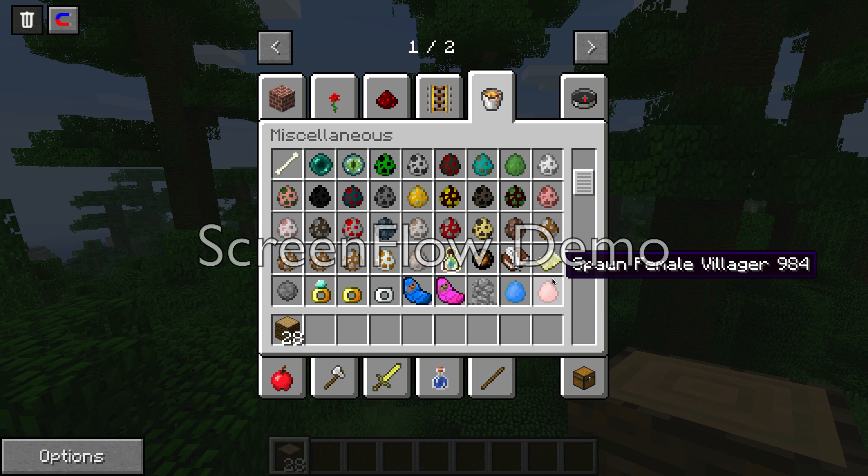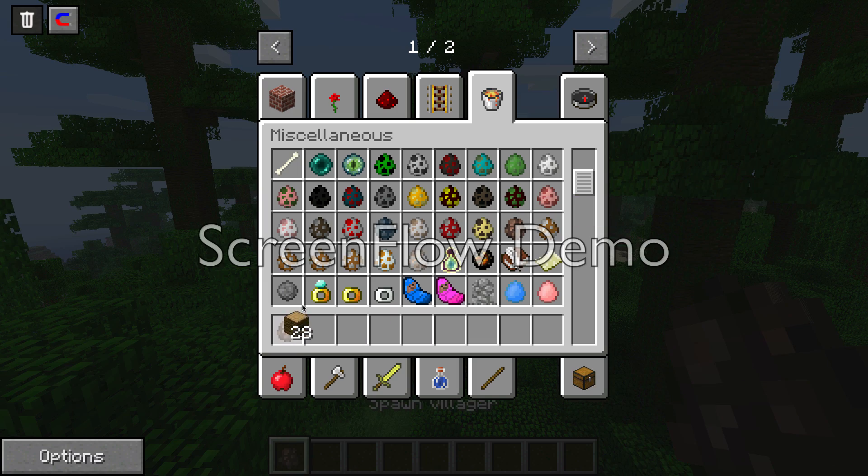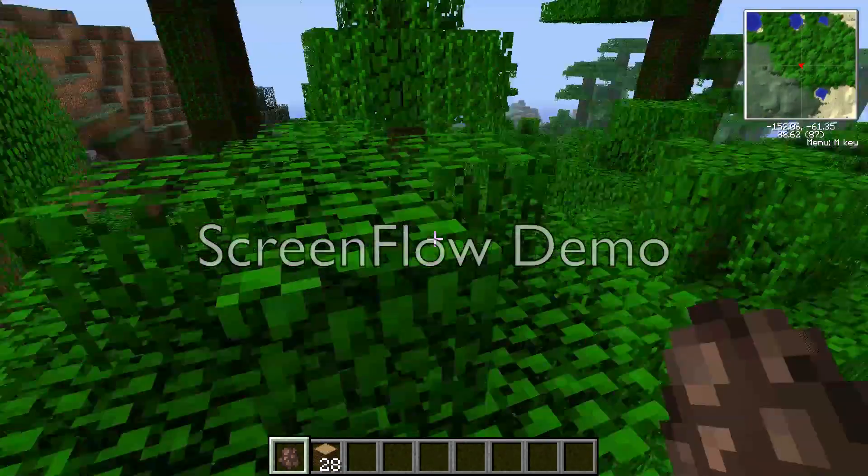These are a ranger's ring, wedding ring, and engagement ring - that's from the Minecraft Comes Alive mod. You can also spawn a female villager and a male villager.